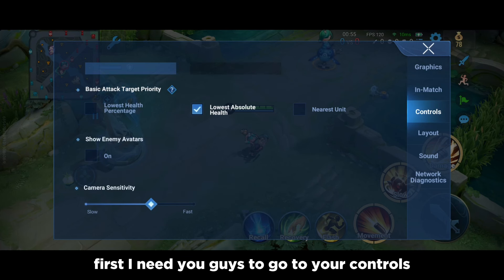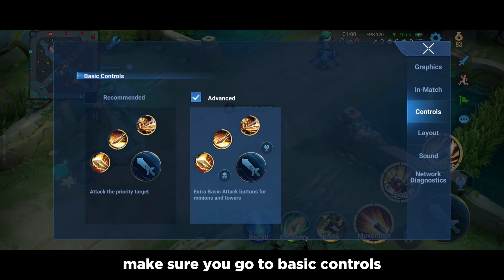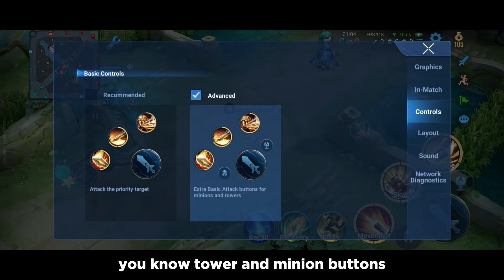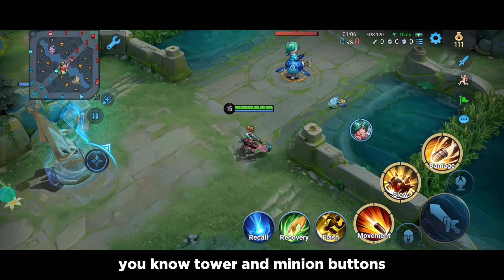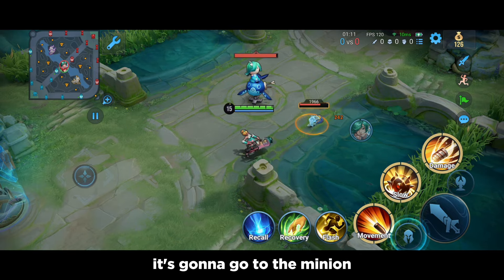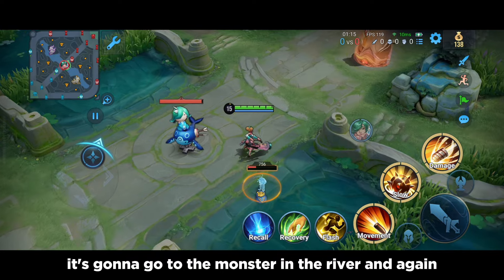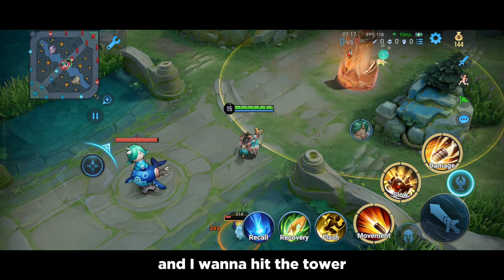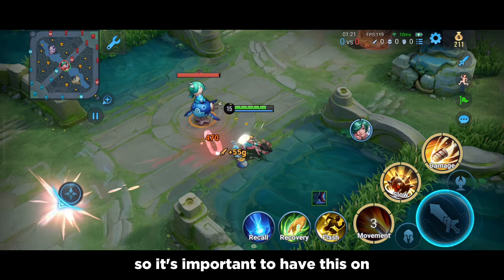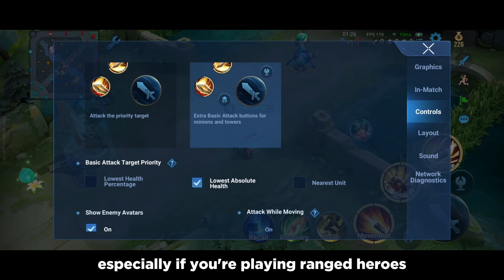First, go to your controls. Make sure you go to HUD and put it on advanced. Make sure you go to basic controls and put advanced. You really want to have these tower and minion buttons. As you can see, if I press on the minion button it goes to the minion, goes to the monster in the river, and if I'm against multiple people and I want to hit the tower, I can hit the tower. It's a really good feature and you need it, especially if you're playing range heroes.